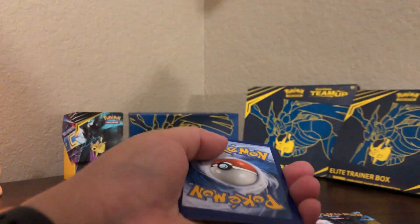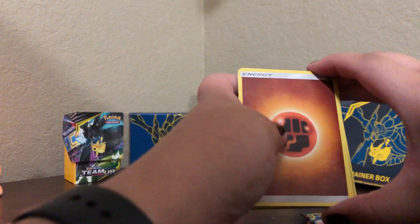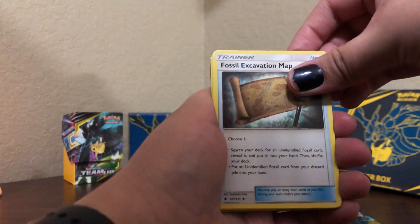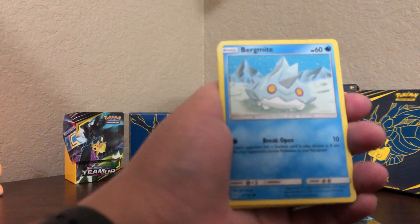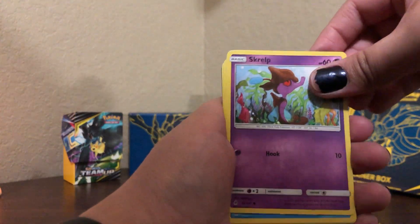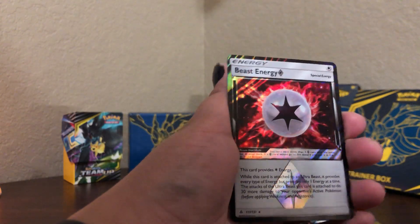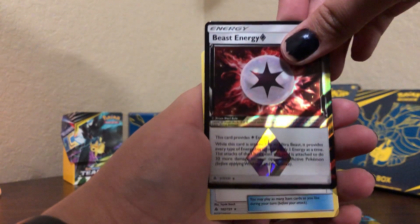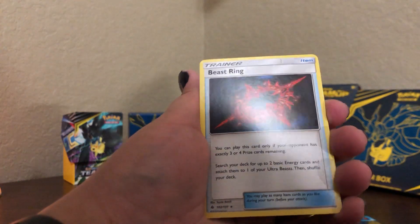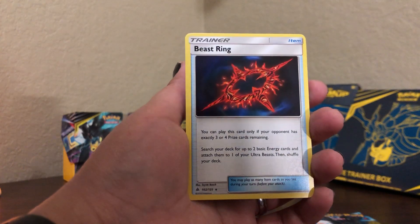Here's a code for you guys. Good luck. Forbidden Light — four packs. Guesses: water, electric, fighting. Fossil map, Amora — I learned how to say that — another Unit Energy, very nice design. Bergmite, Scatterbug, Froakie, Croagunk, Exeggcute. Ooh — an Ultra Prism Beast Energy, good for any Ultra Beast deck. And a Beast Ring. Now I have two Beast cards, so I'll have to make an Ultra Beast deck.